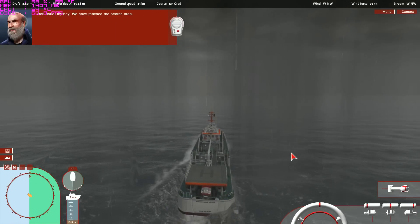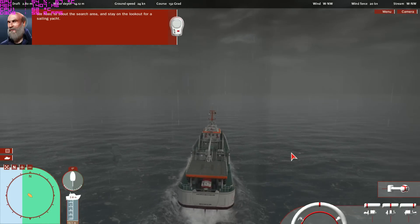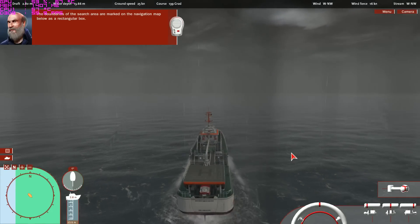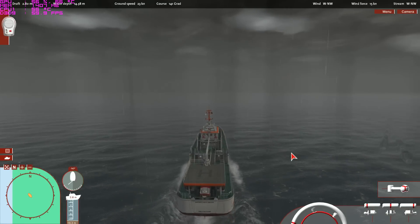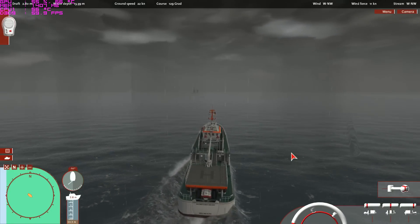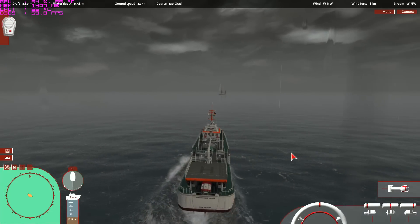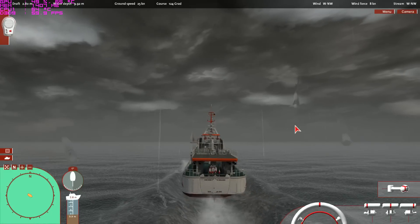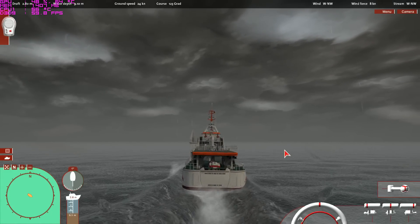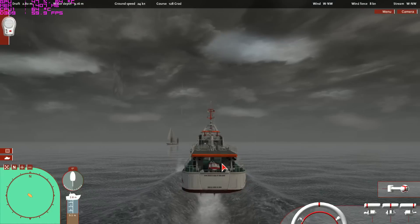Well done, my boy — we've reached the search area. We need to scout the search area and stay on the lookout for a sailing yacht. The boundaries of the search area are marked on the navigation map below as a rectangular box. I like the visual — not bad.